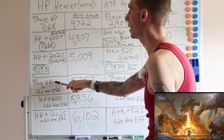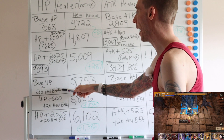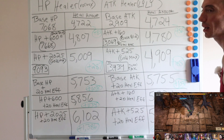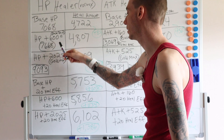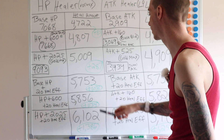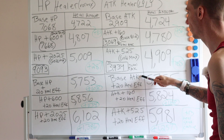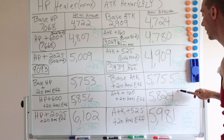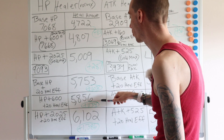This next test adds 20 healing effect to both heroes at their base stat. The result was 5753 healing — so adding 20 healing effect gives both an HP healer and an attack healer roughly the same boost of 1034 extra healing. Next, I added that blue base gear piece along with the heal effect. The HP healer got a 1134 increase while the attack healer got a 1100 increase. So adding 160 attack plus the heal effect gave only a 69 increase over just the heal effect alone, while the 600 HP plus 20 heal effect gave a 103 increase.